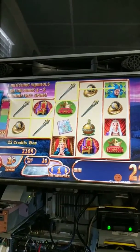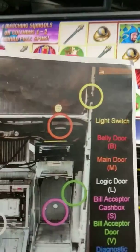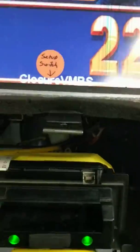The next switch we're going to go over is the main door switch. This one is orange on the paper — main door. It's the M Switch right here.